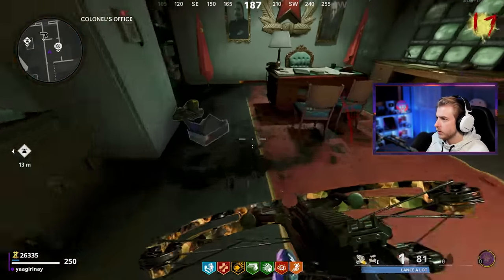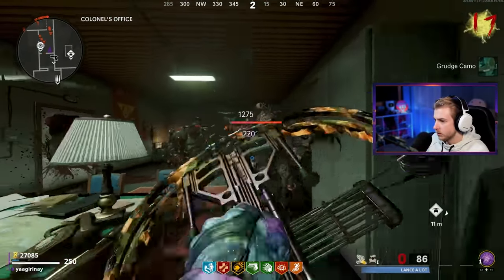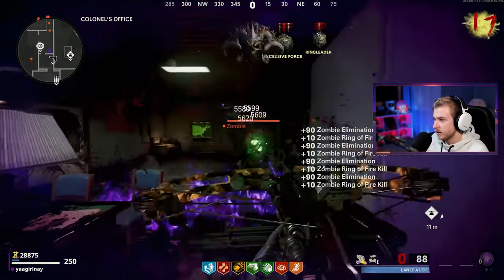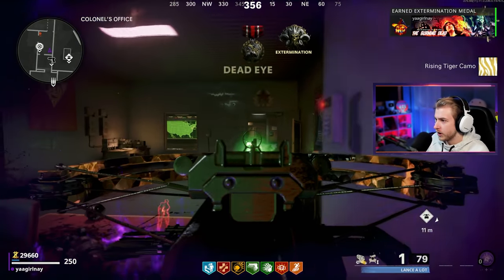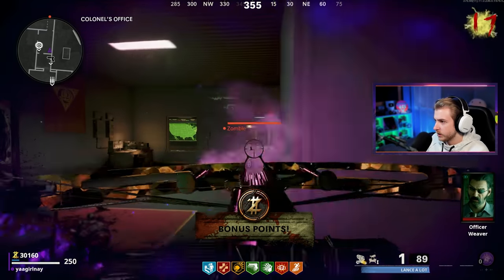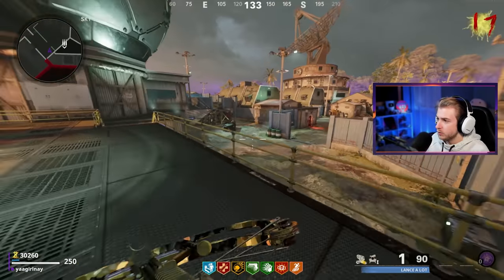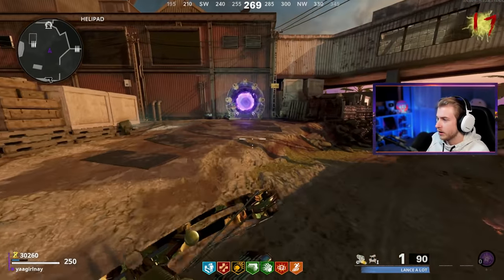I'm gonna throw down a decoy at the door. There's already a mangler in here — that's fun. There's our grudge camo. We have ring of fire — with ring of fire this thing's nasty; without it it's almost a liability. Rising tiger. I think we're all done with our special or elite kills. We have 30,000 so we should go on a spending spree. Let's get pack two, pick up elemental pop — that'll help us stay up there longer without ring of fire.